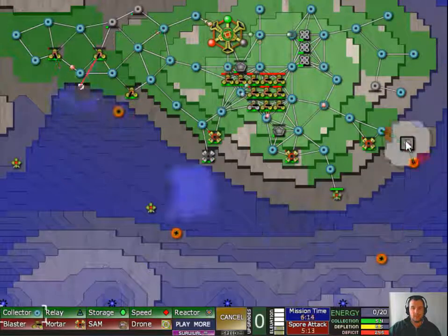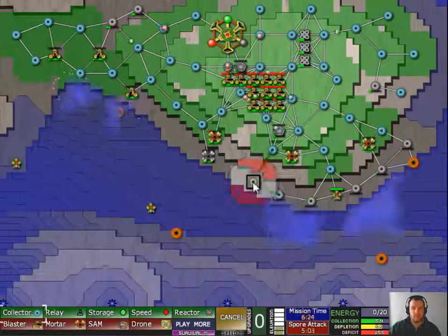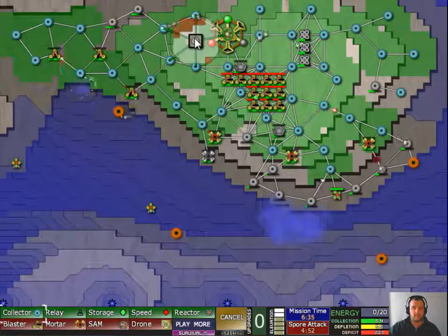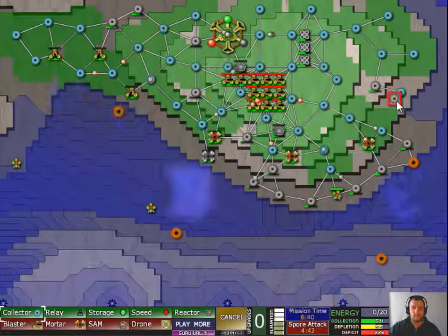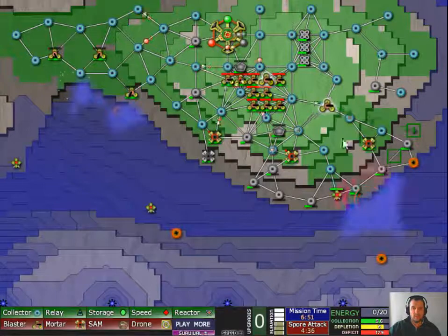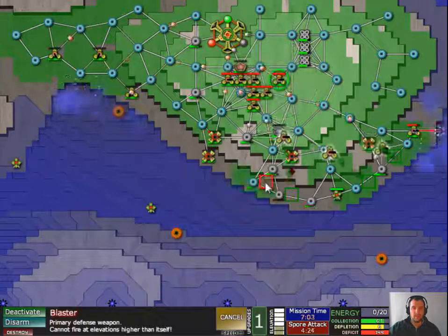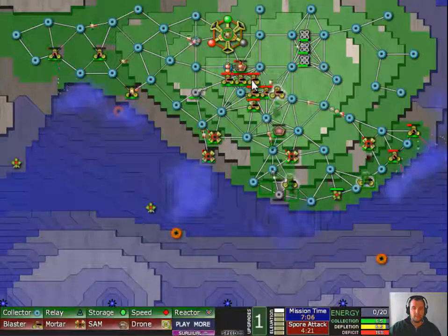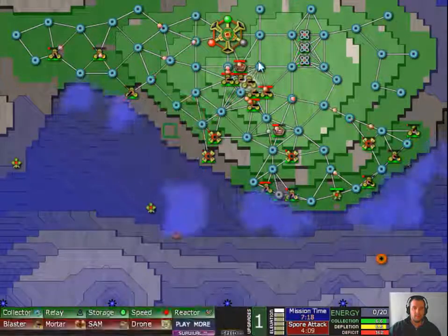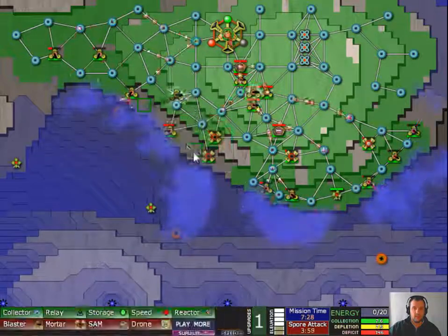I'll need to get some cannons against that — some SAM turrets. Let's first of all capture and secure the ground I'm on with these. That should be easy enough. I just have to distribute these and get my perimeter clear.